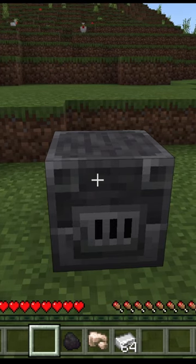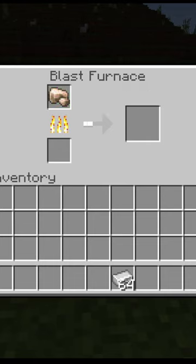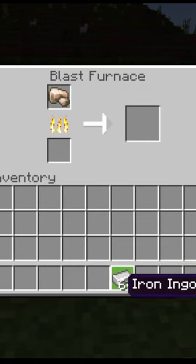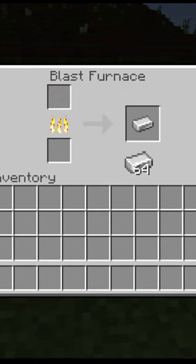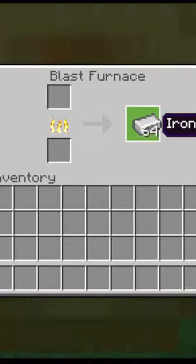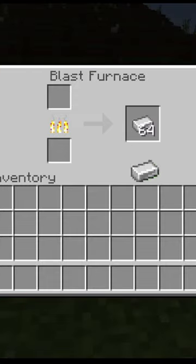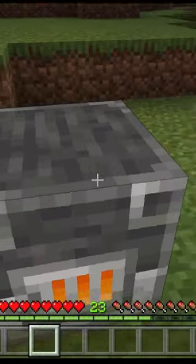Here's a Minecraft fact. Did you know that in Minecraft Bedrock Edition, if you smelt an item in a furnace and then take a stack of that smelted item and switch it out for the one that was just smelted, you'll get a ton of XP really really fast. I have 23 levels now.